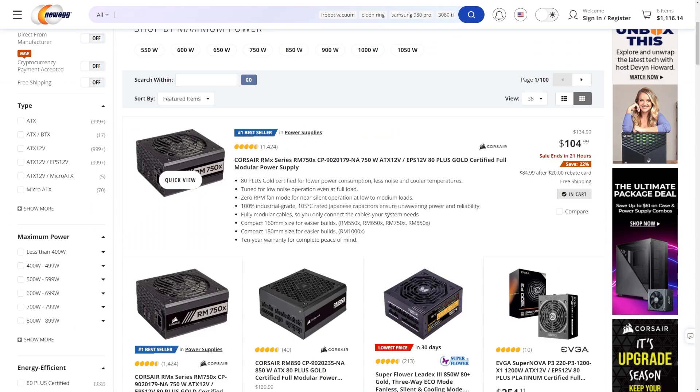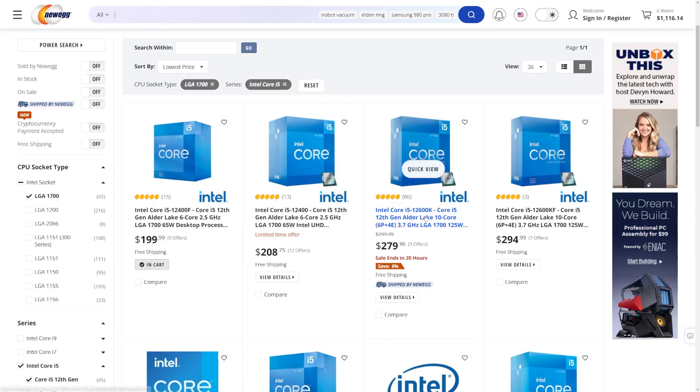With the power supply, you don't want to cheap out. We're going with this top bestseller — 750 watts, a decent Corsair series. You don't necessarily need that much for this build, but having the headroom is a good idea. There are rumors that the next Nvidia graphics cards will be even more power hungry, so 750 watts should be plenty for most people.